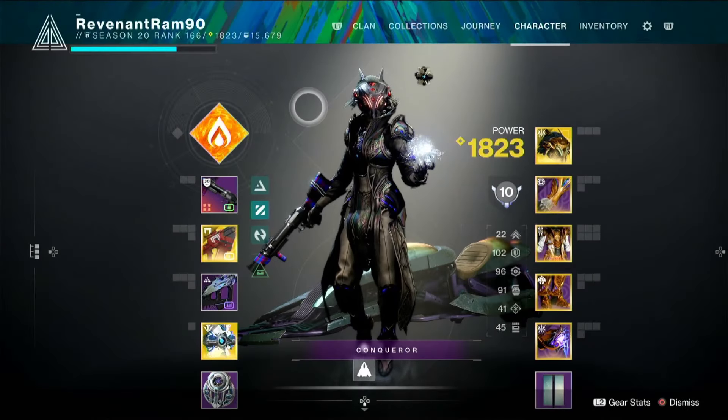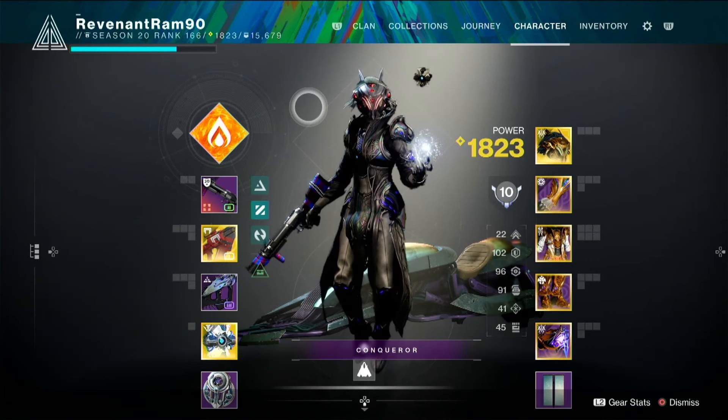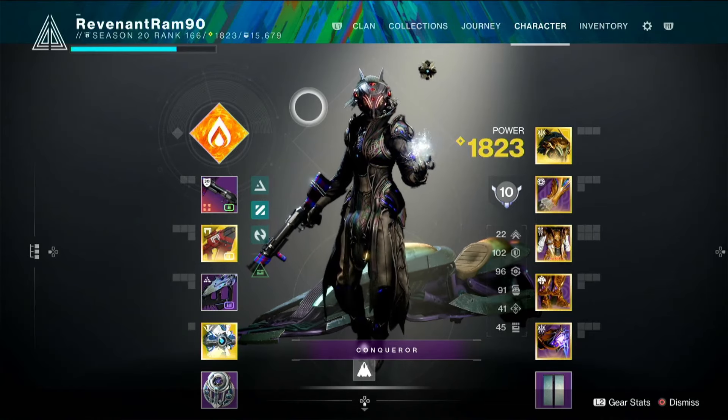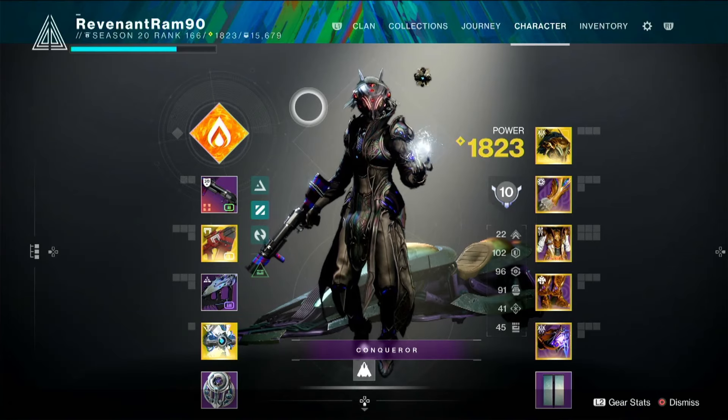This week we have the new and slightly improved Arm Dealer strike as our grandmaster, dropping the Malicious Birthright. This gun goes away after this season, so if you need a Malicious Birthright, farm this nightfall — it's really not too bad. Before we get into it, obviously like, comment, and subscribe if you want to support me and the channel.